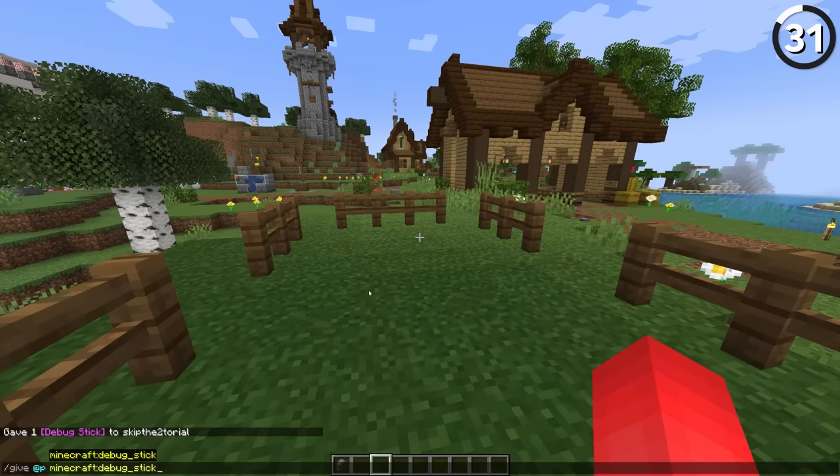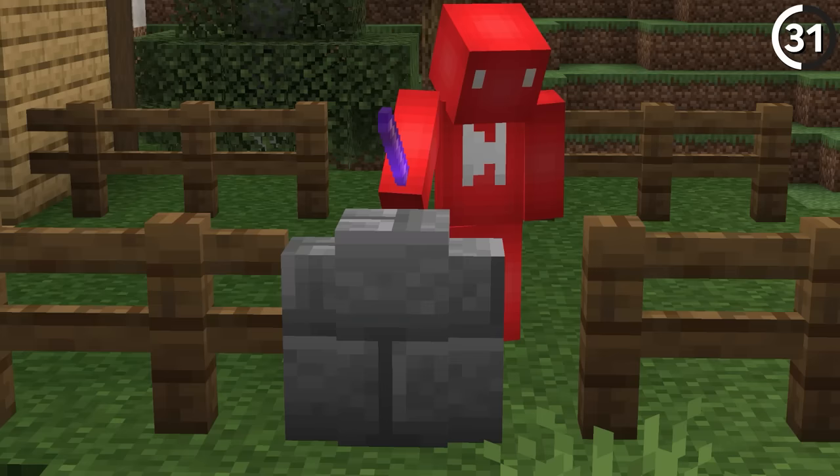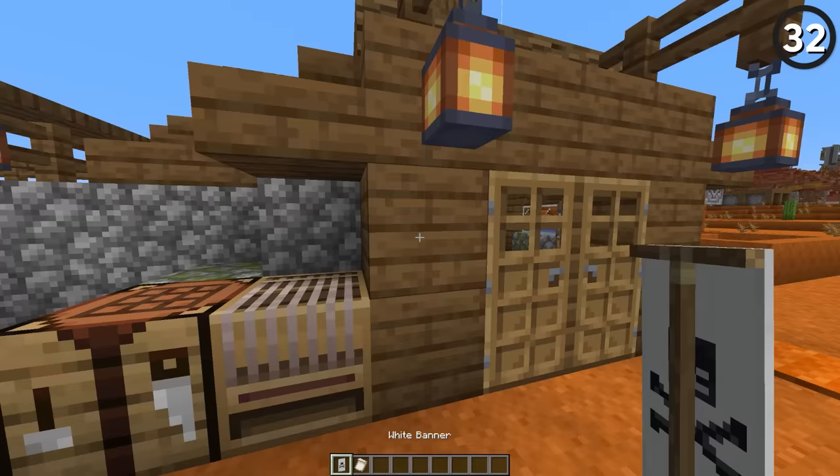Walls and fences don't naturally connect like this, but if we use a debug stick, we can fix that easily. And then, if you're willing to take the time, we get a much cleaner looking pattern. I'd be remiss if I didn't mention that this does take a lot of time with a debug stick, so clear your afternoon.